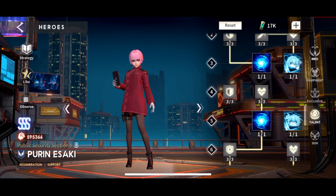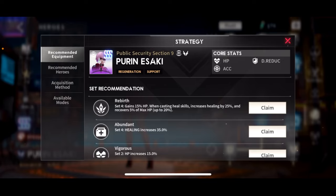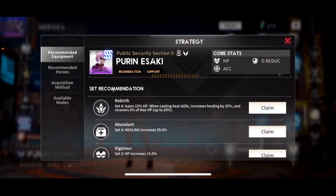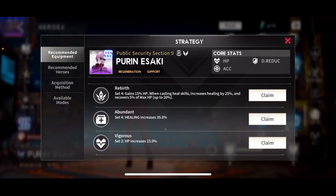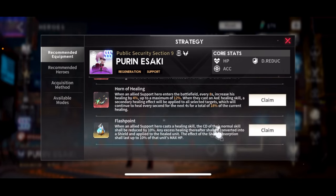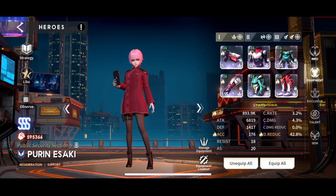The game recommends HP, accuracy, and damage reduction — because a lot of her kit revolves around that 200–300 accuracy window. She obviously wants HP since her healing scales off it, and damage reduction because as a support you don't want her to die. The game recommends the Vigorous, Abundant, and Rebirth sets — basically HP sets plus two healing sets. I'm going to recommend along those lines as well, along with healing prototypes.